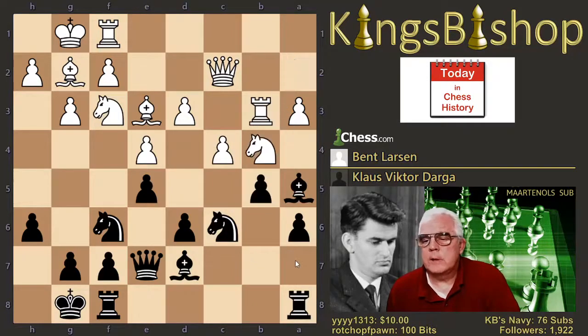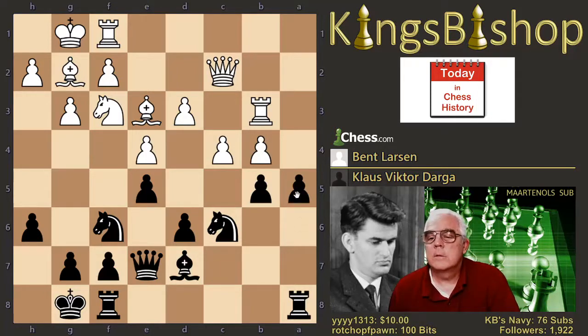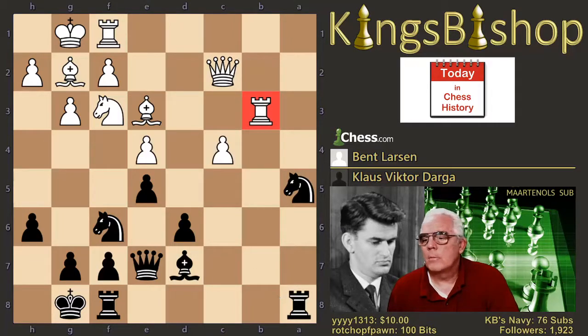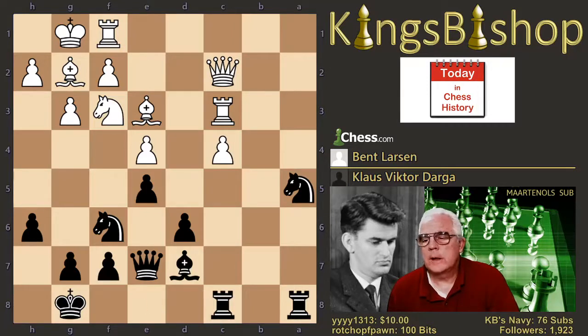So he played b5, knight to b4. Instead, bishop takes, now pawn takes, and now pawn to a5 — wanting to make a passer. B takes, b takes c4, d takes c4, and now knight takes a5. Rook to c3, rook f to c8. And now knight to h4 — I'm gathering he's pushing his f-pawn.